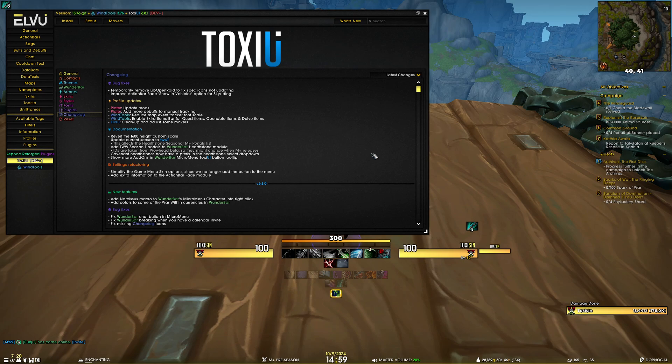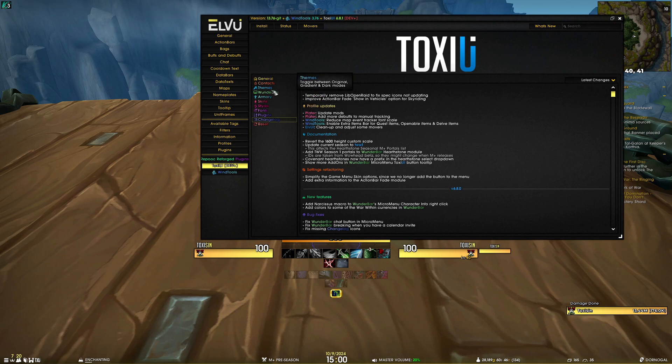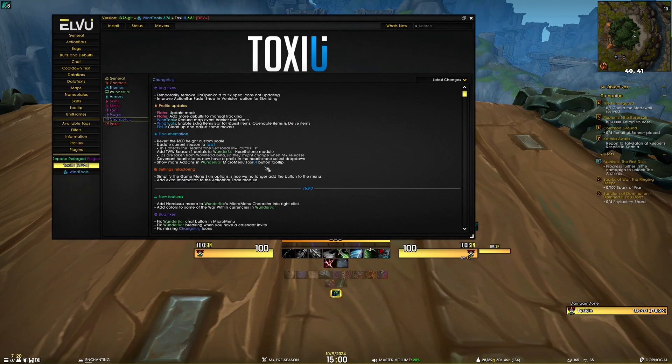We'll see when the season starts and we begin unlocking those portals. We've also added a covenant hearthstone prefix to the hearthstone select dropdown in Wunderbar — you can see the covenant stones now have a monk-colored prefix for easier identification. Lastly, following the same change we did for the status report, hovering the ToxUI button tooltip now shows more add-ons like Bug Sack.